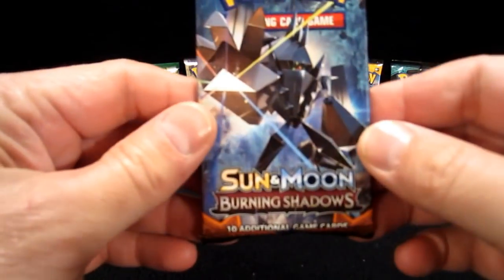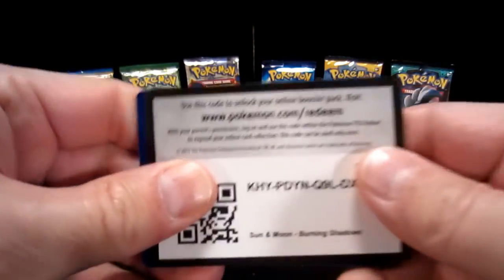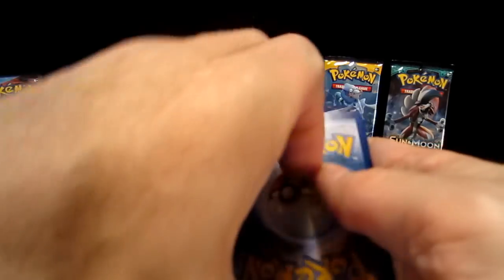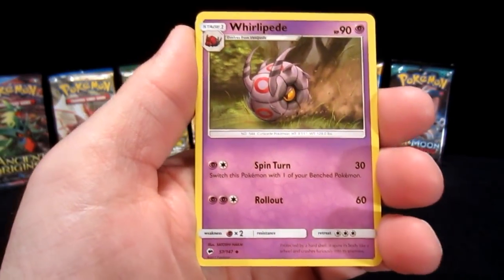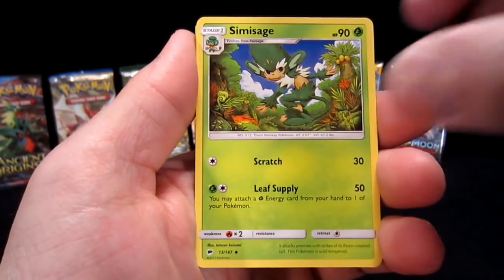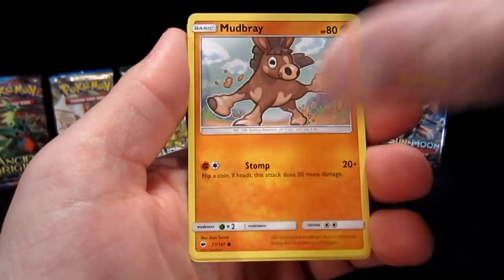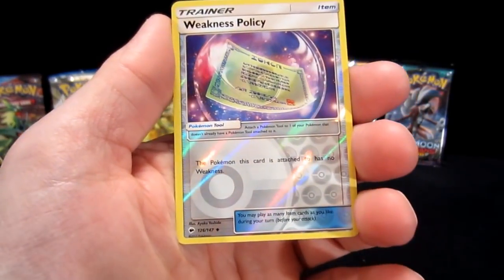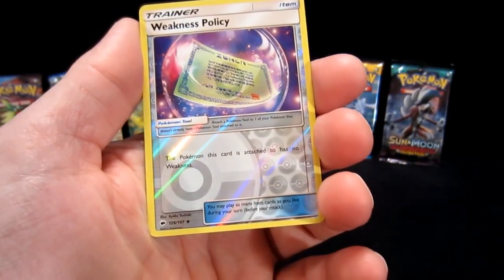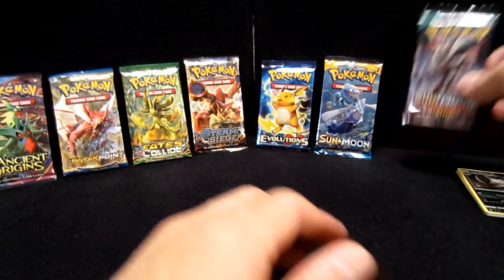There's no Shining Legends so we're going to skip right back to Sun and Moon Burning Shadows. Lately I've been starting off really good with pack openings and then ending bad, so maybe today it'll be reversed. Skyler's Club has links in the description — she's been rocking the collection box openings and she still has beginner's luck. Unbelievable what she's been getting. From Burning Shadows: weakness trend card and then Alola Raticate. Slow start, that's okay.